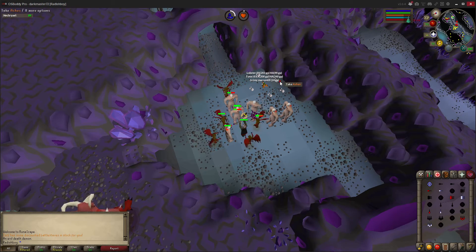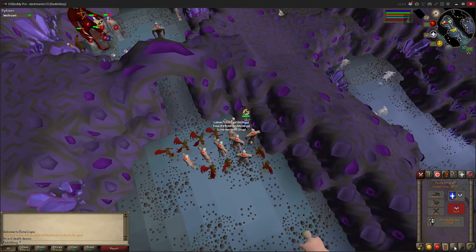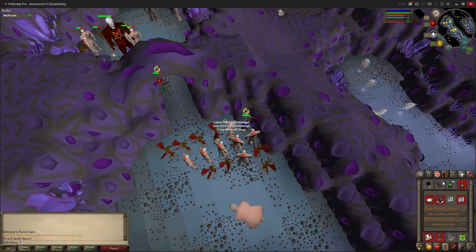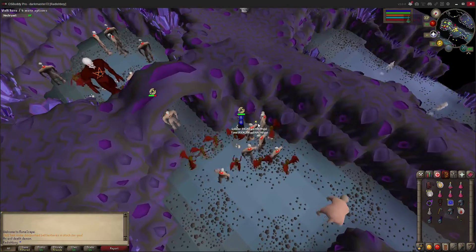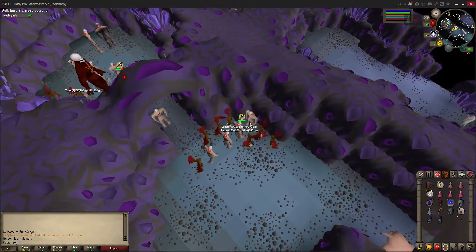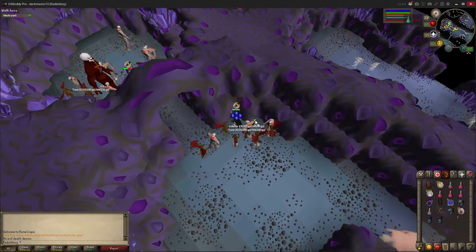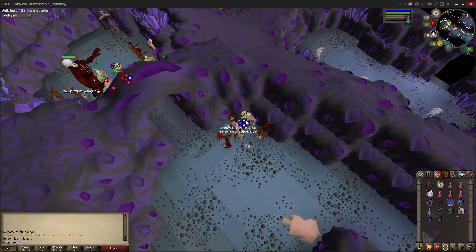The quick fix to that is if you set your attack options to always right-click for NPCs, you can choose to pick this right here, and then you just run in between these two squares. If you pick up like ashes and stuff, it's not a huge deal.